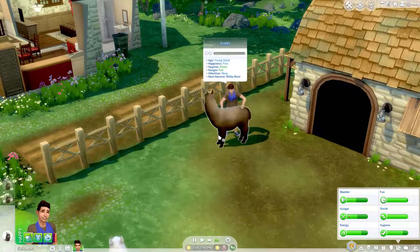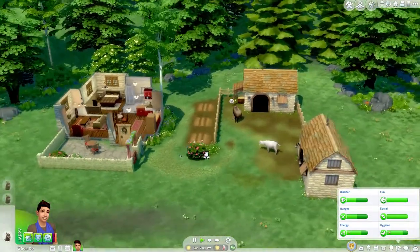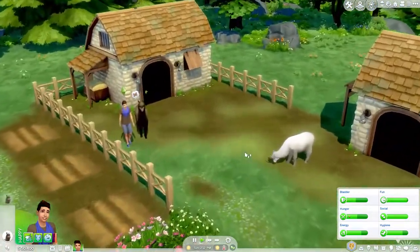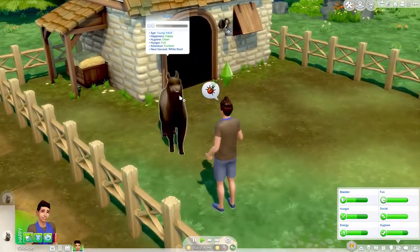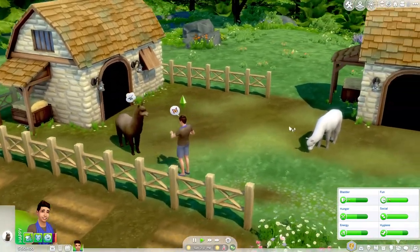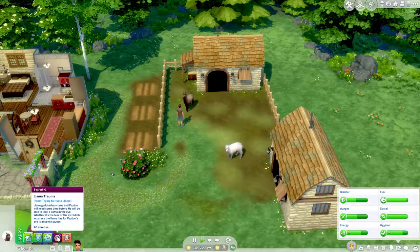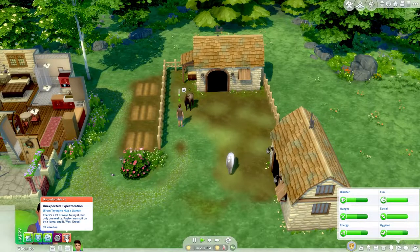Yeah, so literally that can happen. A funny thing about alpacas is that they literally do not spit on humans unless they feel very threatened. So I assume Fluffs just really felt threatened by that.